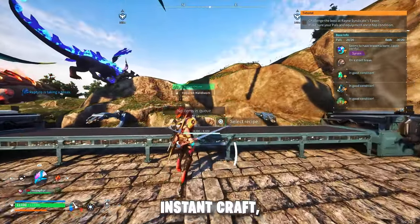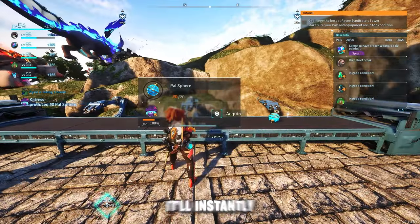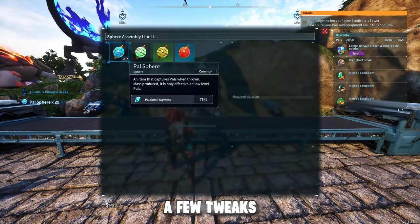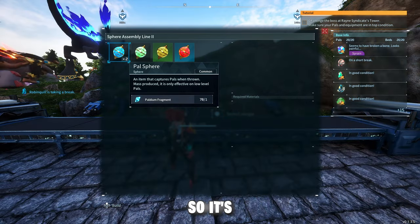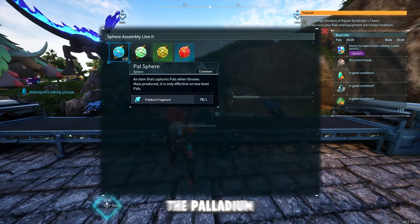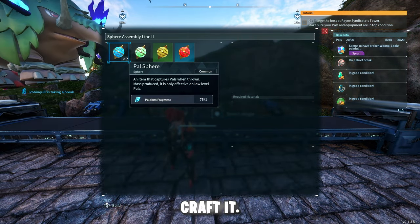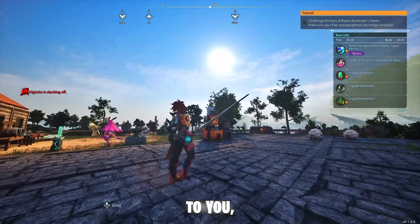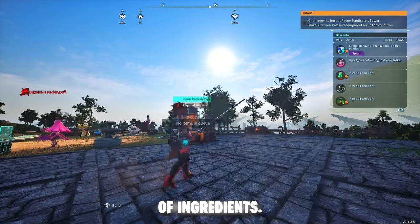Next, we have a mod called Instant Craft, and it does what it says — it'll instantly craft most items in the game. This mod has a few tweaks to the PAL sphere as well, bringing it down to only one ingredient, the palladium fragment, in order to craft it, and for every craft you get two PAL spheres. It is the same for arrows too — you'll get double the arrows for the same amount of ingredients.